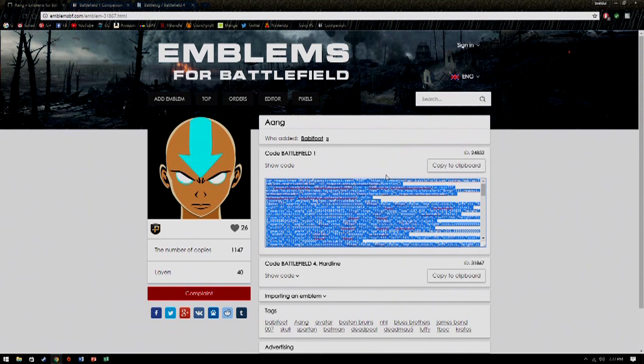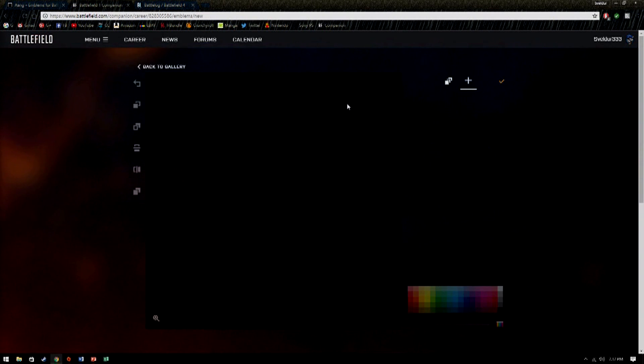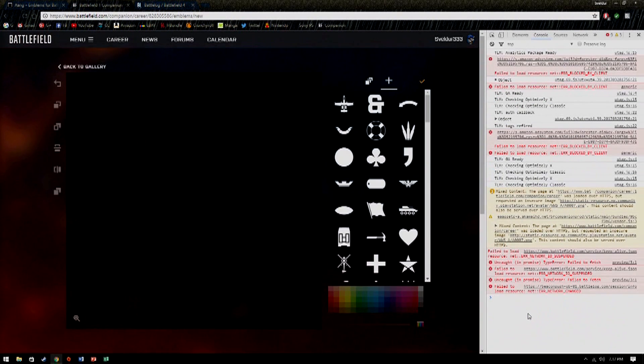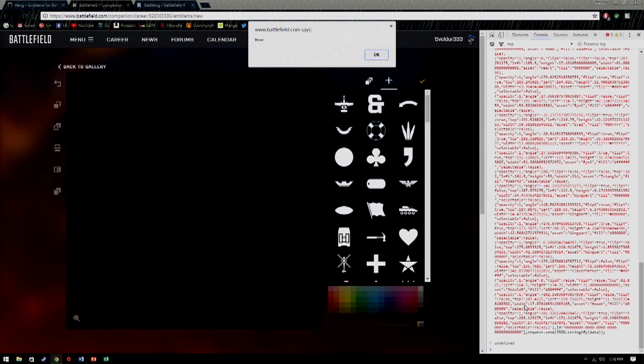So you found the emblem you want, go ahead and copy the Battlefield 1 code to your clipboard, go over to your Battlefield Companion, start a new emblem, go to your console — which for Chrome it's Ctrl-Shift-J, I'm not sure what it is for other browsers but it's not too hard to find — go ahead and paste that in there and click Enter.